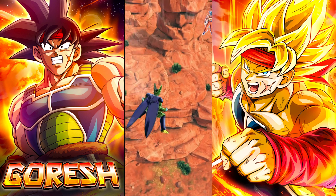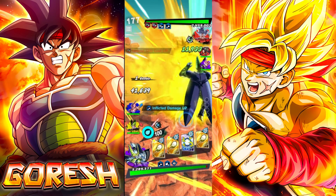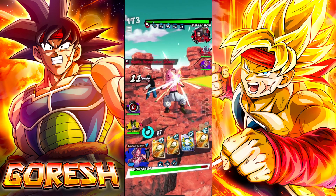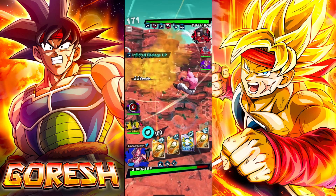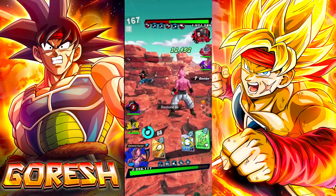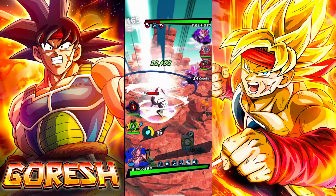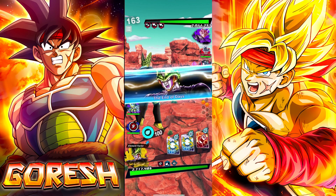Two things I forgot to mention: first, this Cell being yellow is really unfortunate because red is easily the best color in the game right now — not even close. Second, even though his defenses are pretty good, he only has 55% damage reduction received. These days, if you only have 55% you're going to get annihilated — that's just how it works.